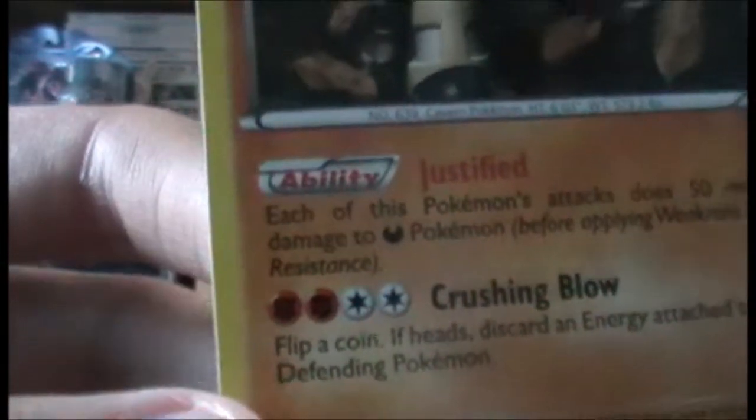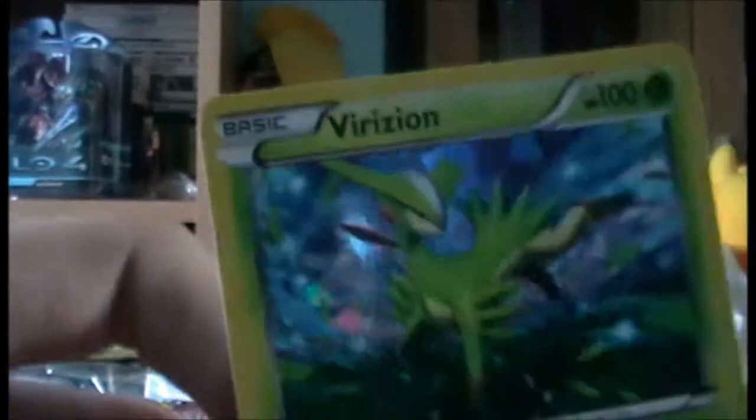Okay, I think it's pretty quiet so hopefully you won't hear it. First we have the Terrakion promo card - it's a Rock and Fighting Pokemon. I don't get why it's just Fighting type on the card. Some Pokemon cards make you wonder why they didn't add the Rock type, but I think there are more Rock Pokemon than Steel Pokemon.